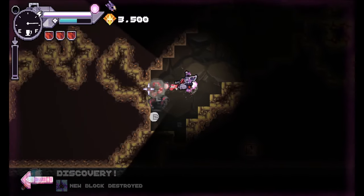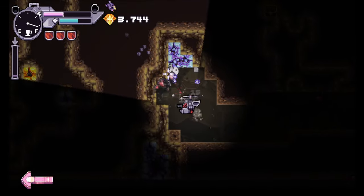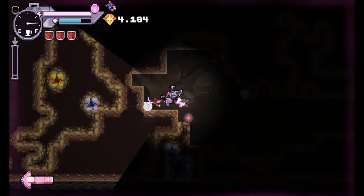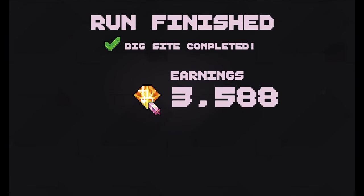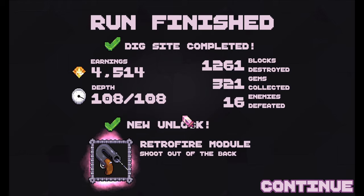Pick up a little bit more gold because we're doing fine on fuel. Dig site completed. Went a little bit deeper this time — 4,500 in earnings, that's pretty good. Retro fire module — shoot out of the back. All right, cool.